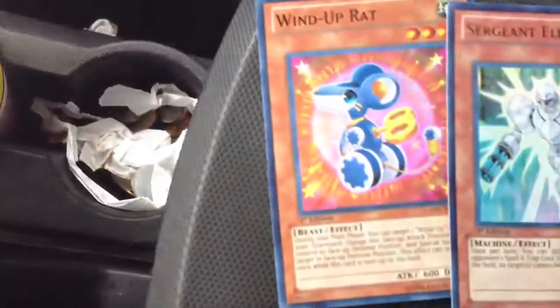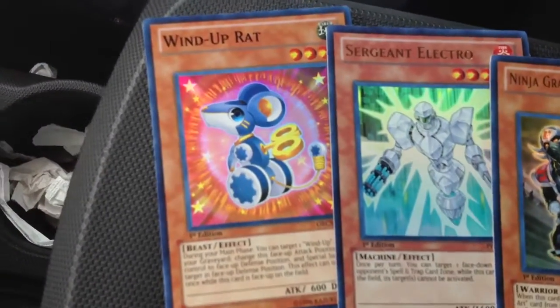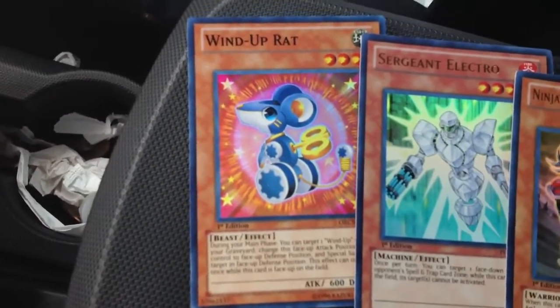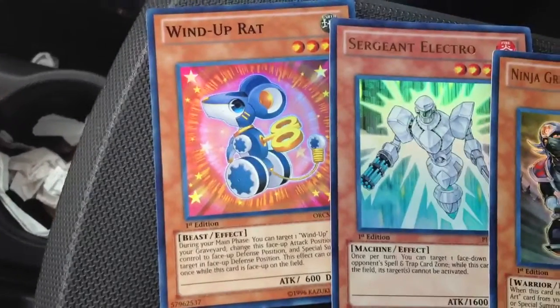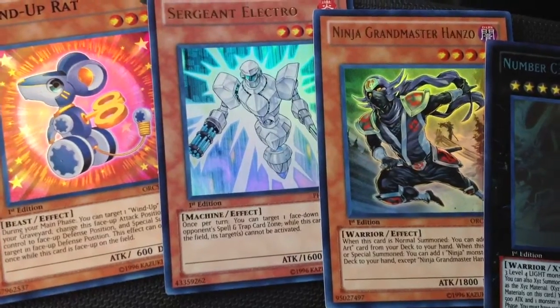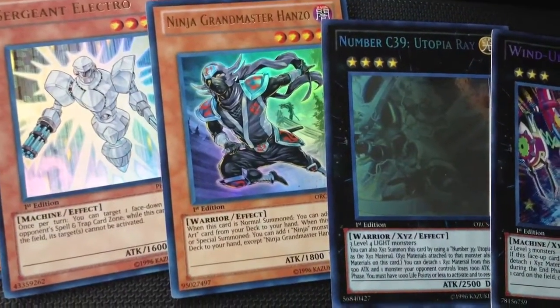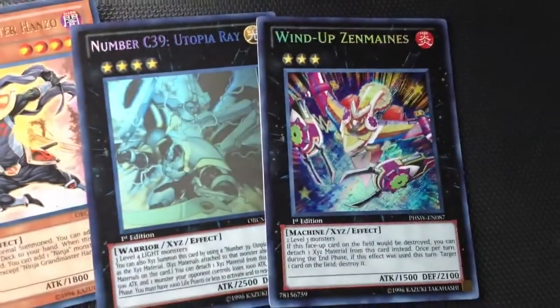I'm gonna show you what I pulled. I got a super rare Rat, ultra Sergeant Electro — Rat, awesome, that's my fourth one being pulled. Ultra Hanzo, really really good pull from Order of Chaos. Ghost rare Utopia Ray, pretty awesome. But the best pull of the day is by far Wind-Up Zenmaines.